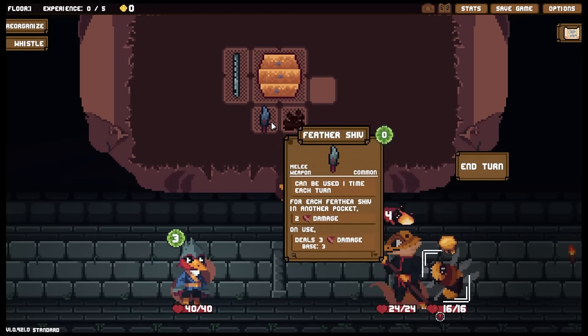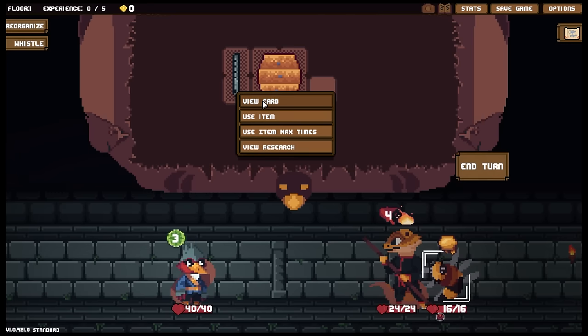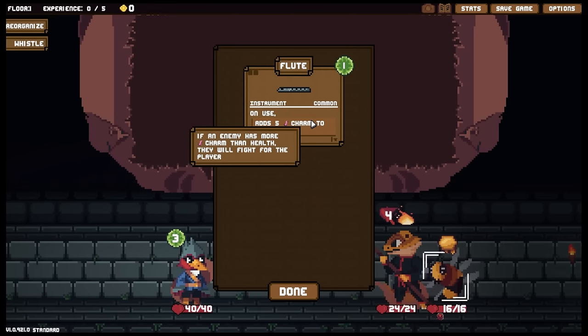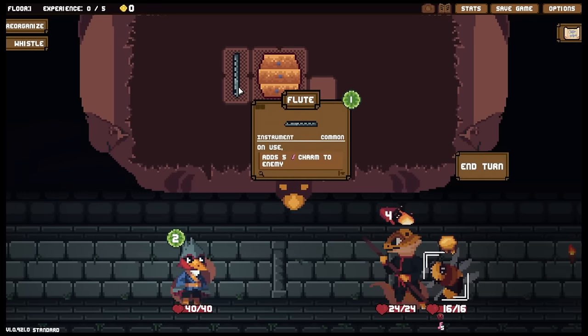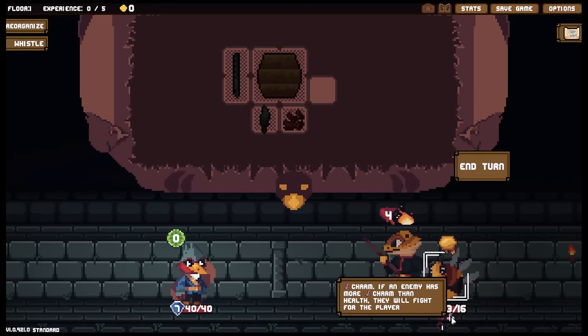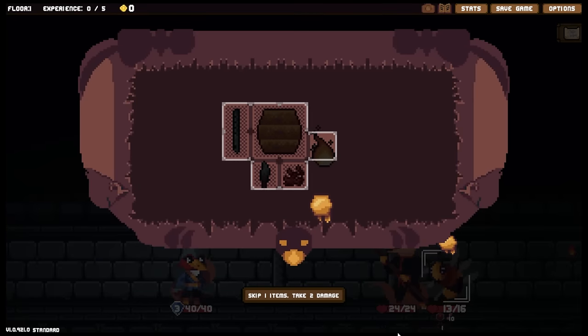We've got a little bee over here. In terms of our damage output, we don't do a lot, but we do have the Flute. This adds charm to an enemy. Charm: if an enemy has more charm than health, they will fight for the player. However, they will not take hits for the player — their allies still understand we have ensorcelled their friends and will focus on us. So this isn't a good way of getting meat shields, but it is a good way of maximizing damage, especially for enemies with elemental attacks.